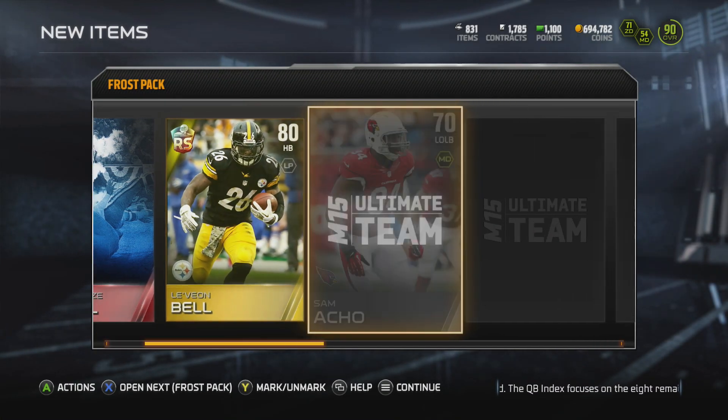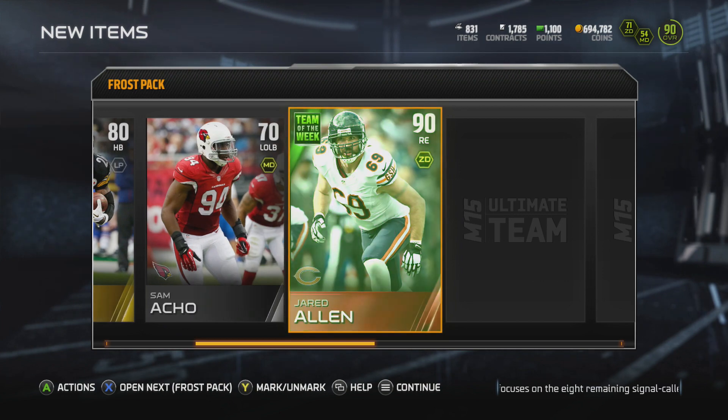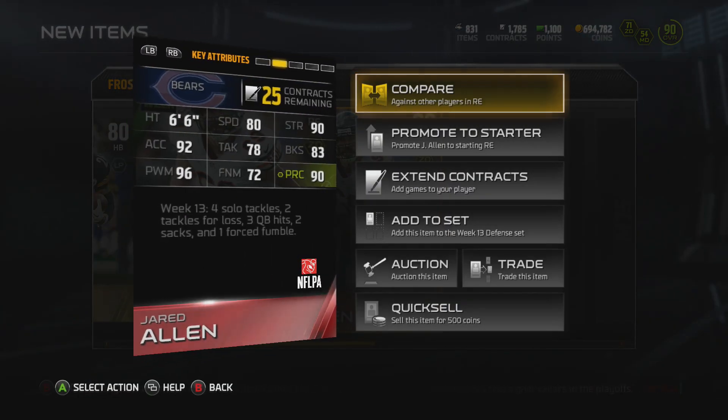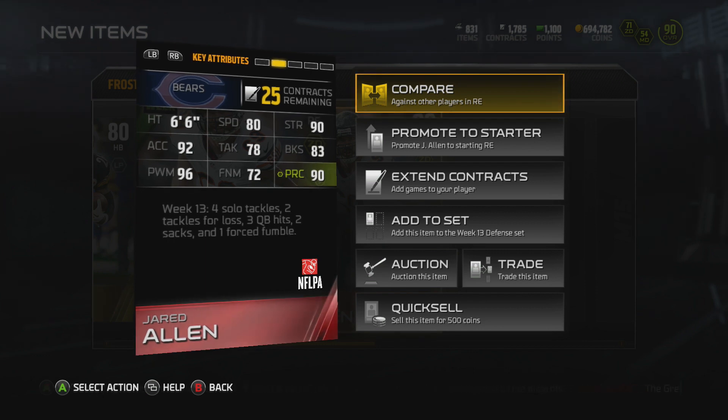Let's see if number three is going to bring us something. Le'Veon Bell. We get a Team of the Week Jared Allen, 90 overall right end.